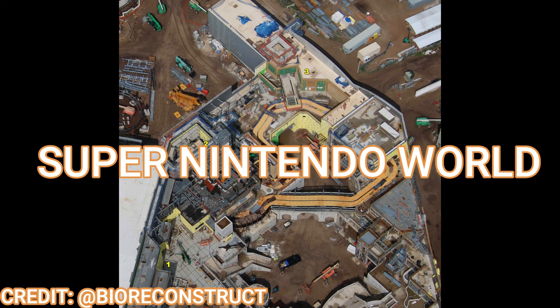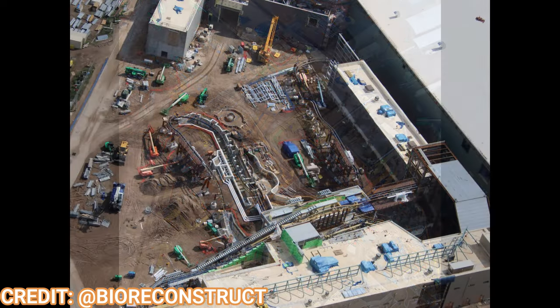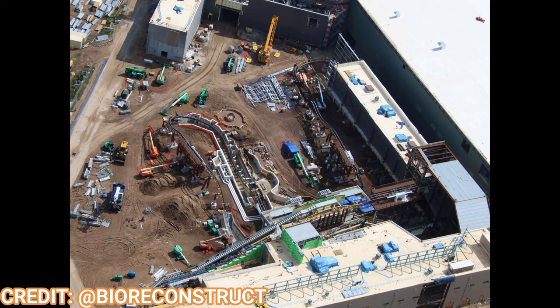Here's a straight-down shot of Super Nintendo World. More theming is appearing on the Yoshi's Adventure section of the land, and the Mushroom Kingdom itself is getting lots of concrete work, scaffolding, and theming work as the structure starts to take shape. Mount Beanpole is looking absolutely fantastic — that's the number two over there. You can see the elevator bank to go from the top floor to the lower floor, where Toad's Cafe and the eventual entrance to Donkey Kong will be, to help with ADA accessibility. Moving over to the Donkey Kong section, the mock track continues to install and looks fantastic.